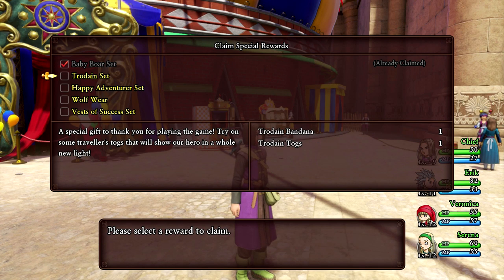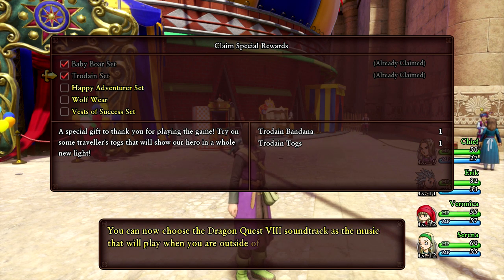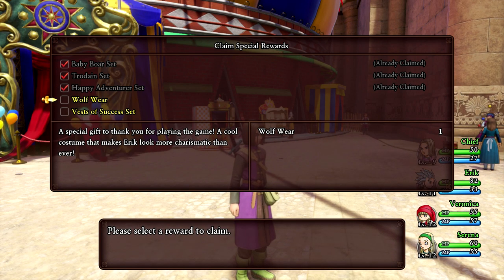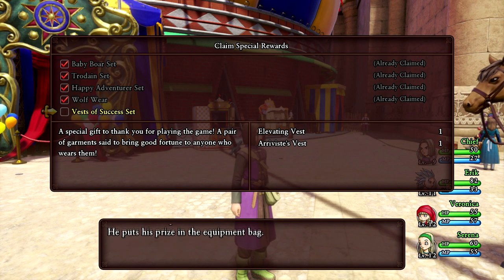Now let's claim some special rewards. Baby Boar — that's a costume for Veronica. These special rewards are free DLC available in the eShop right now. A Trodain set so I can dress up like the hero from Dragon Quest 8. Dragon Quest 8 soundtrack — you can now choose the DQ8 soundtrack as the non-battle music. Happy Adventurer set includes a Seed of Skill and a Pep Pop. Wolfwear for Eric. Vest of Success — this will allow us to get more EXP. The Elevating Vest — you really need this for level grinding.